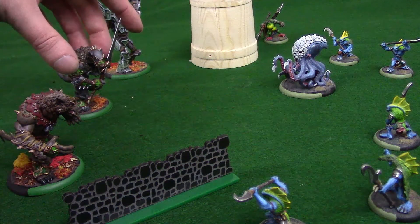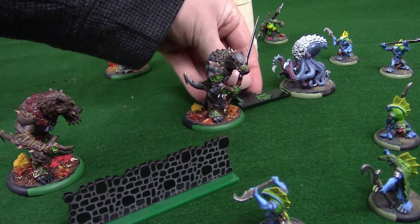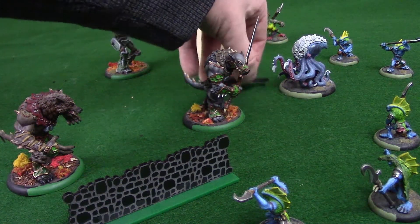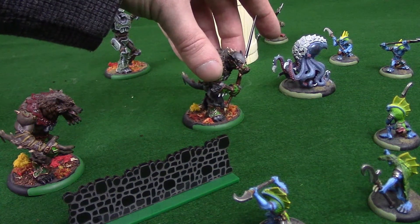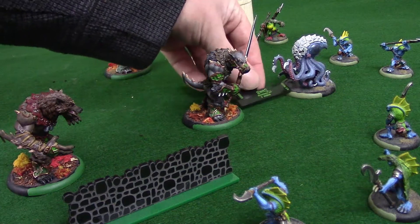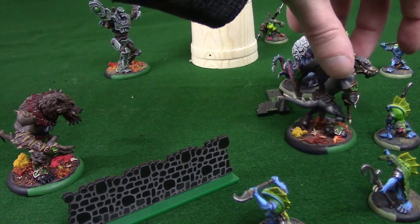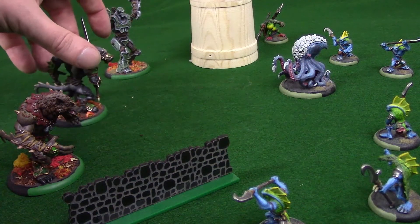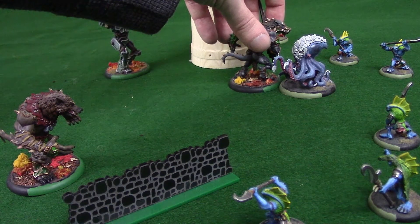A charging model moves along its charge line a distance equal to its speed plus 3 inches. A charging model cannot cut its charge short before it gets its target in melee range. Once his target is in range, he can choose to immediately stop, or he can continue moving along the straight line he charged — but he must keep the target in his melee range and cannot continue such that he moves out of melee range. If a charging model touches another model's base, the charge immediately stops.